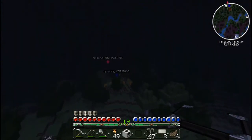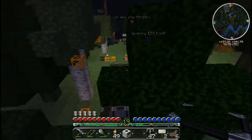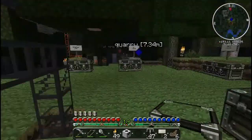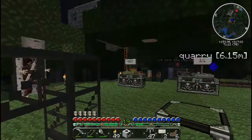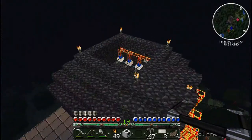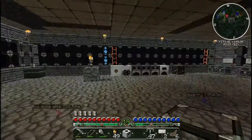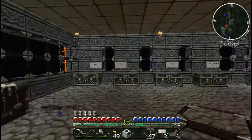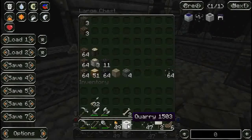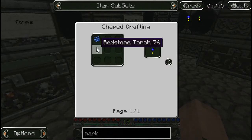I need to build those golden pipes — I don't know if it's golden, iron, or diamond pipes — but there's one type of pipe that when placed next to redstone speeds up the process of sending items. I need some of those. Let me go back to my base. I have the quarry, I just need a quarry marker — a landmark, which is basically redstone and lapis lazuli. Let me go to my menu.